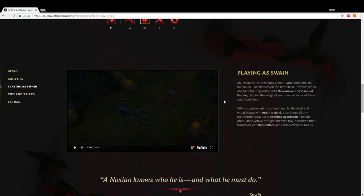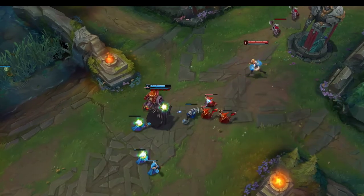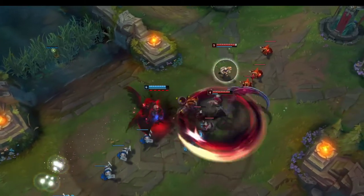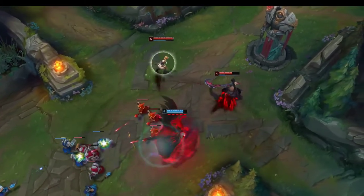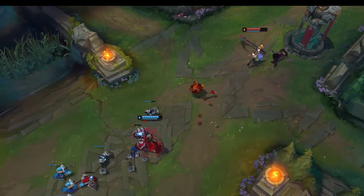Clipping the wings of your foes as you root them out of position — with your plans set in motion, head to the front and wreak havoc with Death's Hand, then shrug off any counter-offensive using Demonic Ascension's health drain. So here he hits Q, misses W, then casts R right away. Then he lands E, follows with Q, and recasts R to kill Kayne.